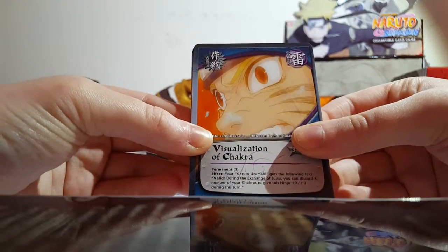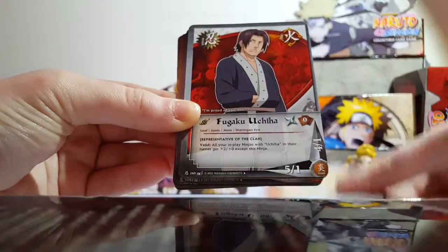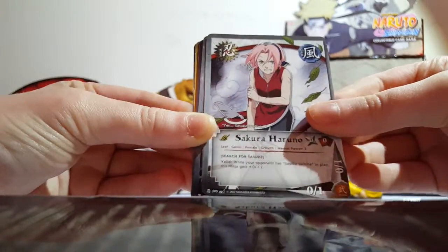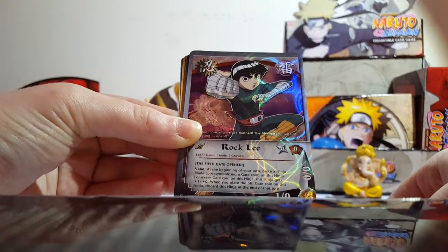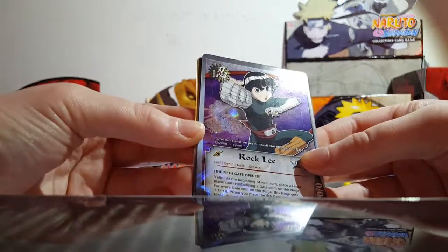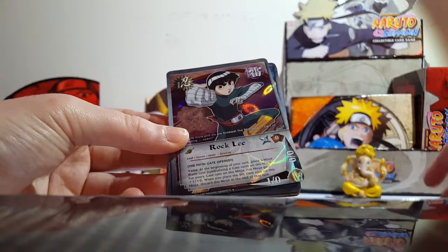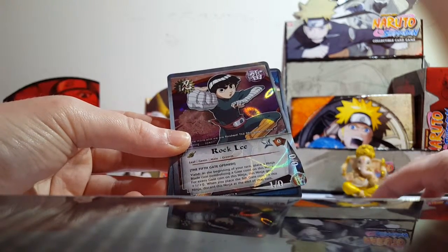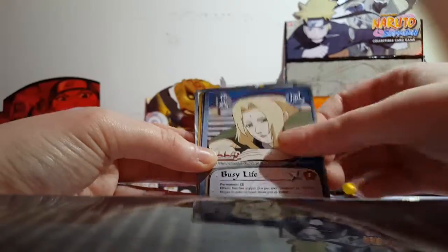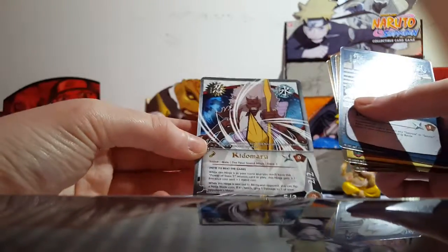Visual... I'm sorry, guys. I recently got my tongue pierced. That's why I'm, like, lisping really hard. Visualization of Chakra, Fugaku Uchiha — oddest name — Camellia Dance, Sakura Haruno. And there's a Hollow. There's supposed to be a Super. I don't understand why there wasn't a Super in this one. It's really a downer because there was supposed to be a Super. The Hollow is Rock Lee, Busy Life, Rapid Movement, Prohibition of Sharingan Eye, Dynamic Marking, and Kido Maru is the Rare.